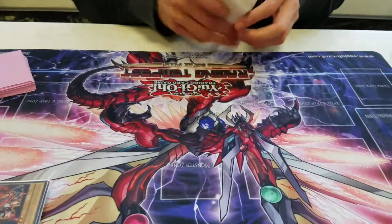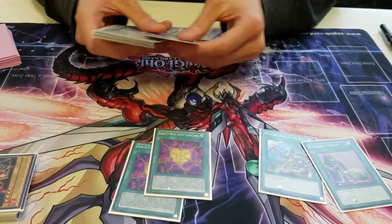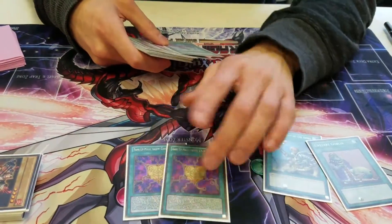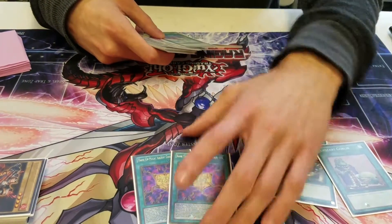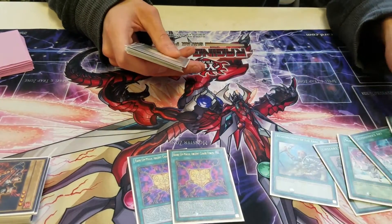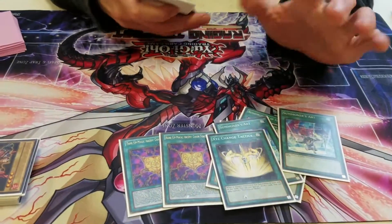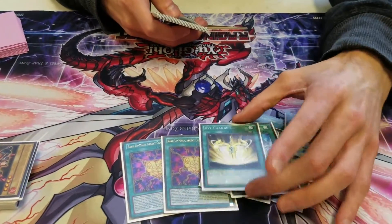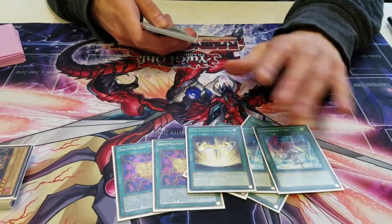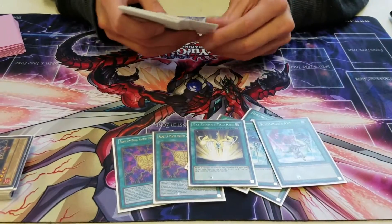Now let's go on with the spells. Of course, Rota and Upstart. You play two Rank-Ups — because other builds have Pot of Desires and that's why they run two, but I run two because if I can draw one it's amazing. I run three Summoner's Art. And then one XYZ Change Tactics. This card is kind of a love-hate — if I've already XYZ summoned and I draw it my next turn, it's dead. It's only good when I first draw it; other than that I don't want to see it.